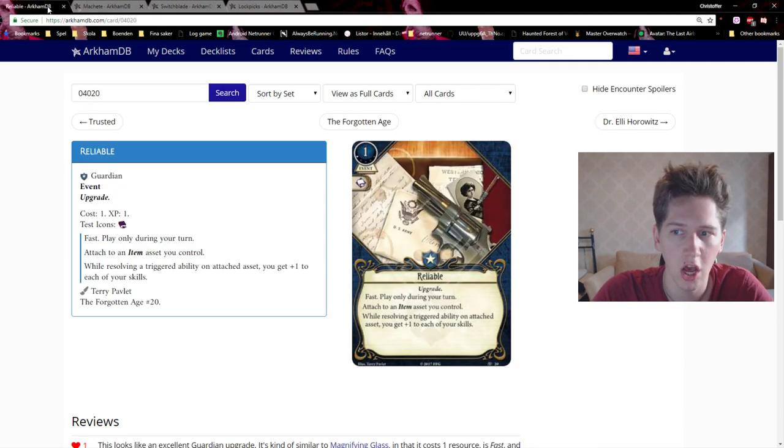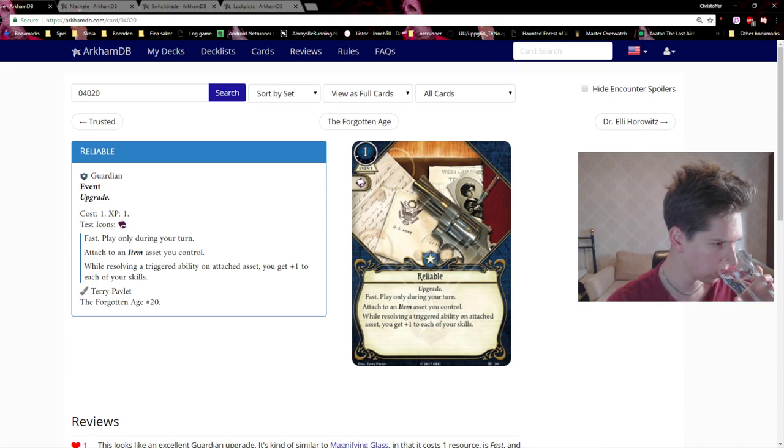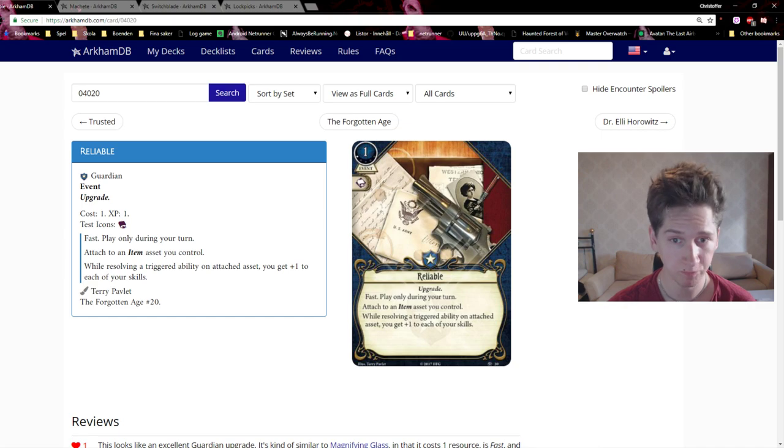Let's continue to the last card: Reliable. It's also an event costing one resource and one XP to purchase, with an intellect icon. It reads: fast, play only during your turn. Attach to an item asset you control. While resolving the triggering ability on the attached asset, you get plus one to each of your skills.